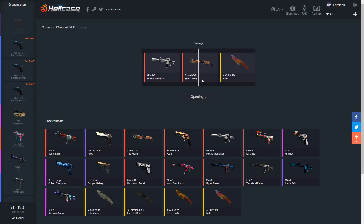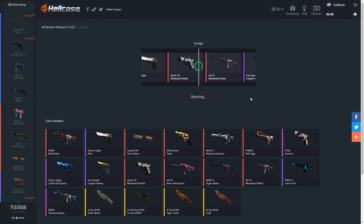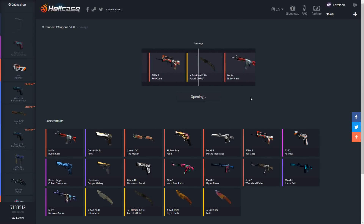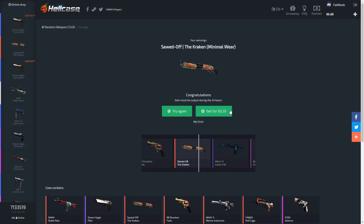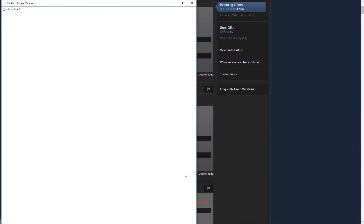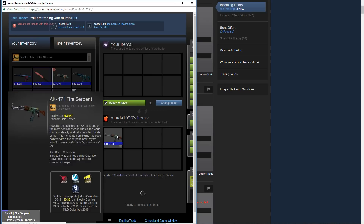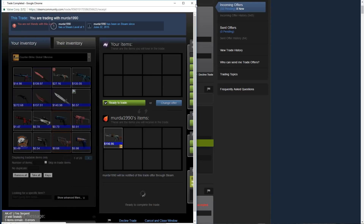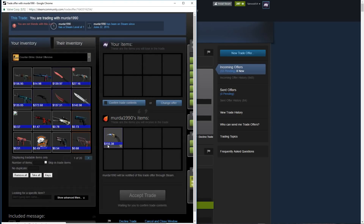What is with the sawed-off Krakens today — I've gotten so many it's ridiculous. Last case of the video — hopefully something ridiculous like a knife. Another Kraken. We're just gonna leave it and end the video here. So here are the trade offers — I added it up and we got a little above $300 because this item is about $150 and the others are around $180. Let me check what Steam Inventory Helper says.